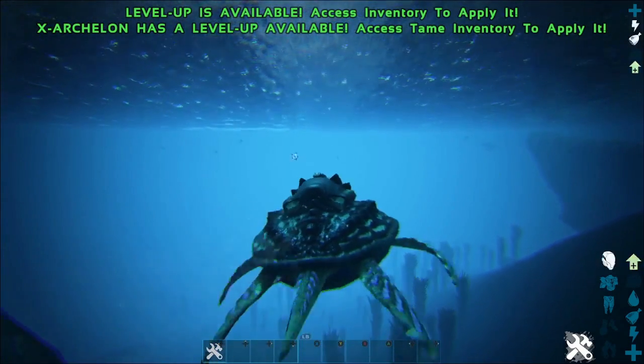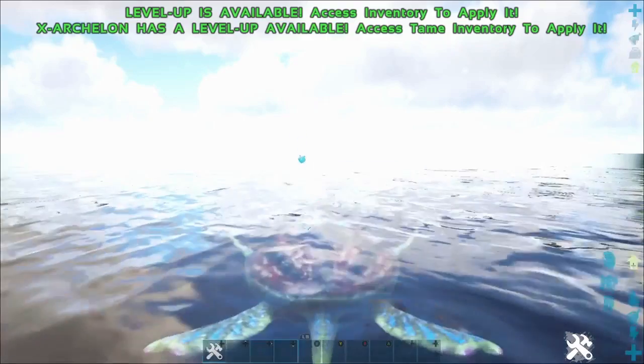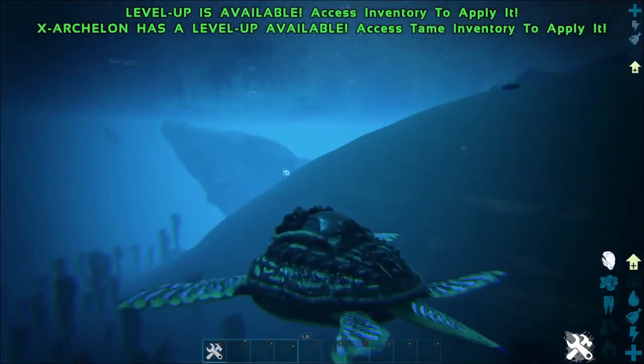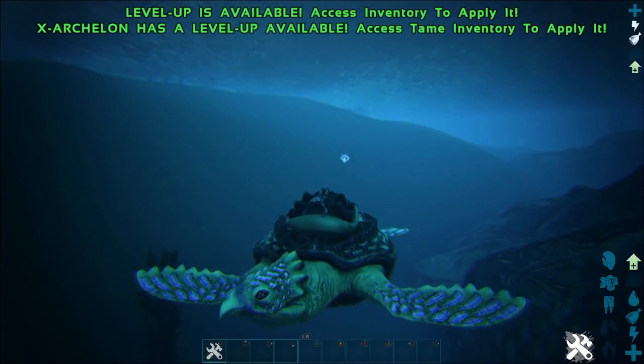If you hit space, you'll ascend up to the surface. And if you hit C, you can descend down. On to our next creature.